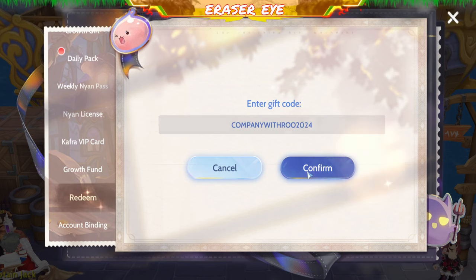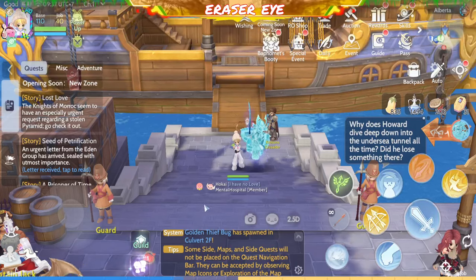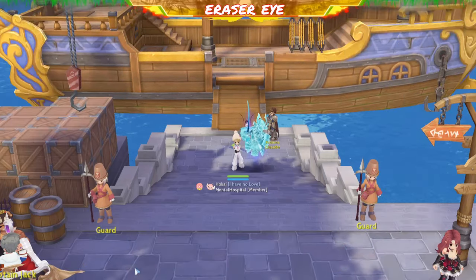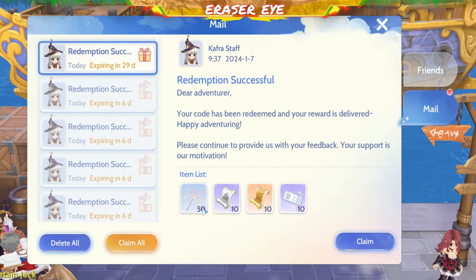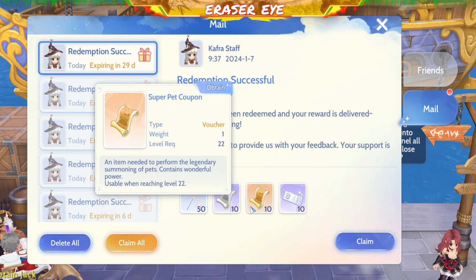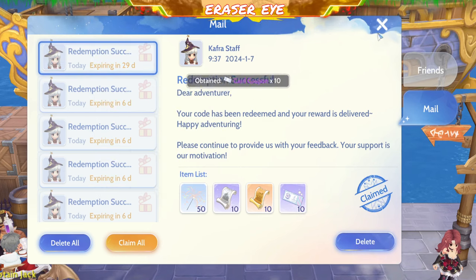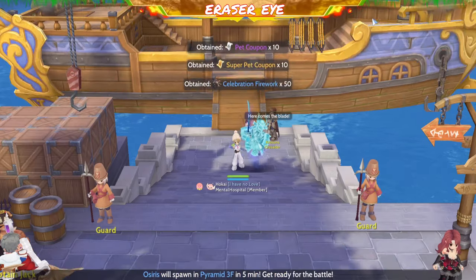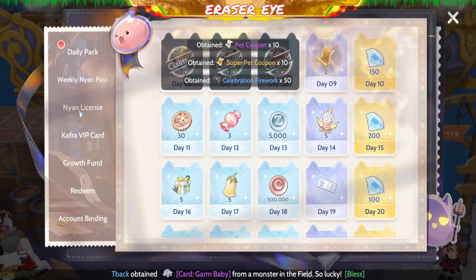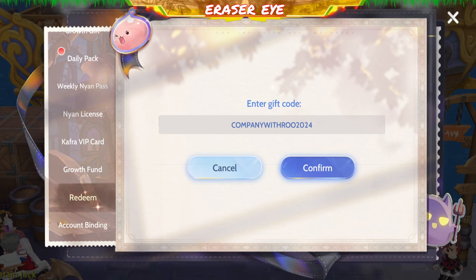We also have Company with ROO 2024. Let's check what items are included: you get 50 Fireworks, 10 Pet Coupons, 10 SPET, 10 Card Coupons, and 30 Gets. So it's an early or late New Year — late because I redeemed it late.